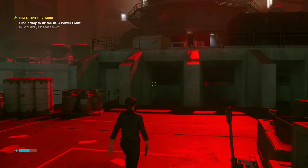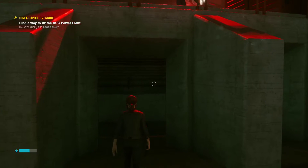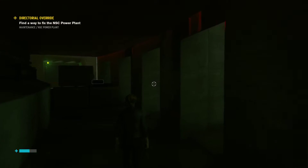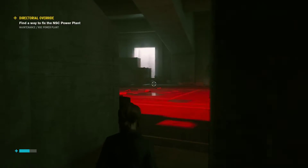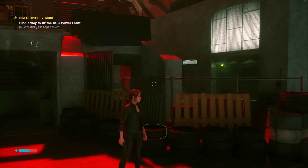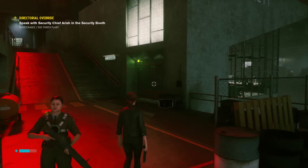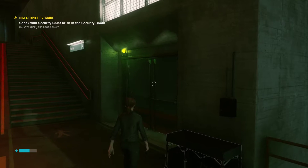They've got these shaped concrete elements — I am a sucker for shaped concrete. These are the sorts of things you'd see under a bridge. They're not really necessary here, but they add a ton of personality and I think they work great. If you're wondering what to do to make your world feel more interesting: shaped concrete. It's dangerous out here — go see Chief Arish, he's just inside. We'll go talk to the guy. He's another one of my favorites.